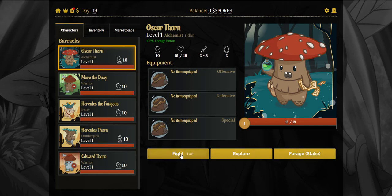So if you want to do fights, you can do 10 fights per day. Every new day, this obviously gets topped back up. You've got your health points — 19 of 19 — your strength and your defense.